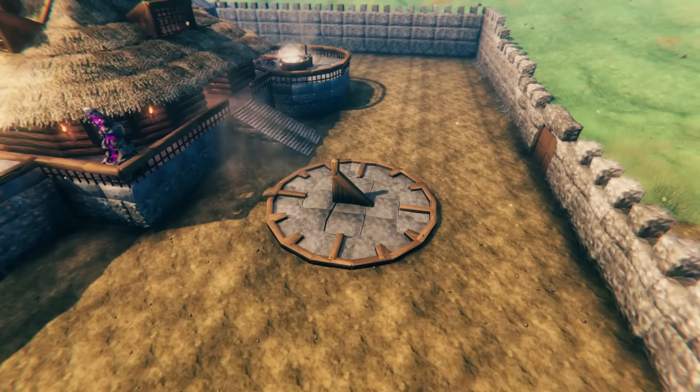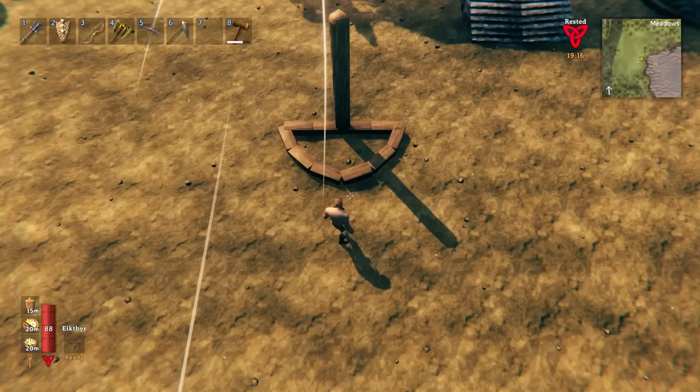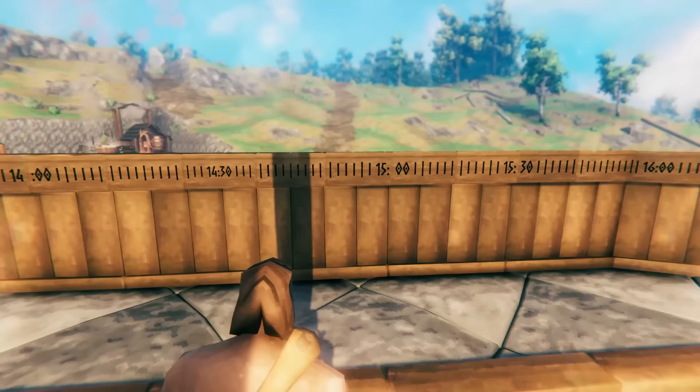Sundials are a pretty popular topic in Valheim — not only because telling the time can be pretty useful, but also because they can look pretty awesome. There are plenty of Valheim sundials online and some of them are quite handsome, so give those a look if you're curious. However, I don't focus much on aesthetics in this video; I was more interested in the practical side of it, and after a bunch of experiments I came up with several designs increasing in complexity, from the simple but practical to models that accurately predict almost to the second how much time is left in the day.